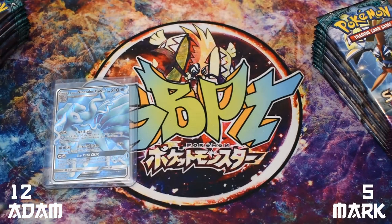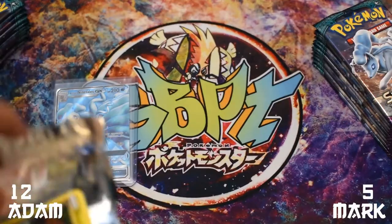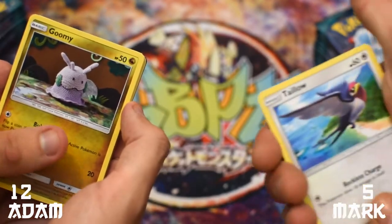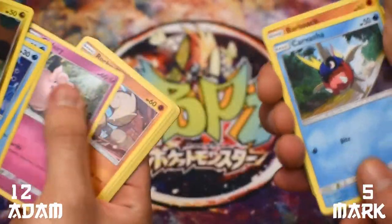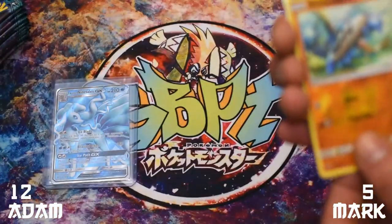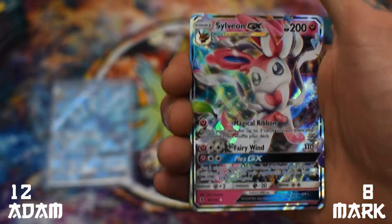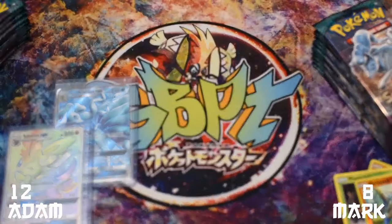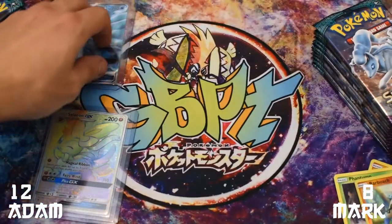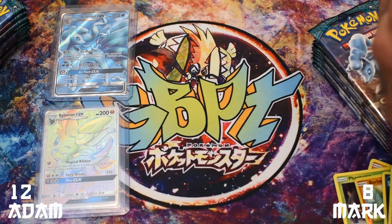I don't like flipping these code cards over first. Just fan straight through the pack. Goomy, Wishiwashi, Vanillite, Comfey, Weepinbell, Oricorio, regular rare — reverse normal Barboach — and a Sylveon GX! A Sylveon GX following the Hyper Rare! She's beautiful — is that three points? You've pulled one each. Not yet. Is that the only GX I've got so far? I feel like I've had more.